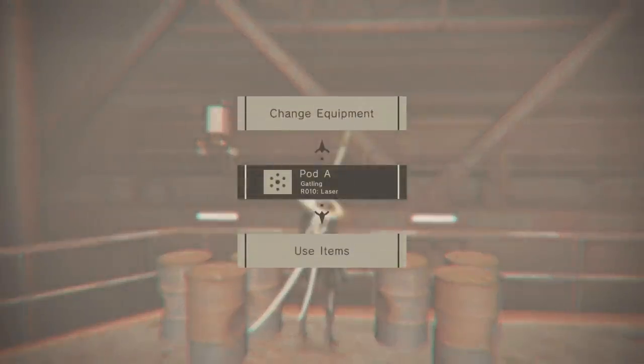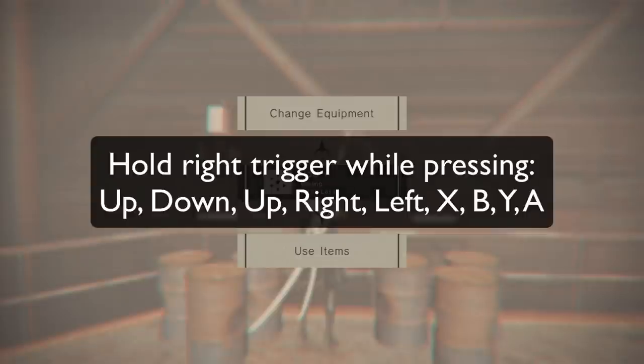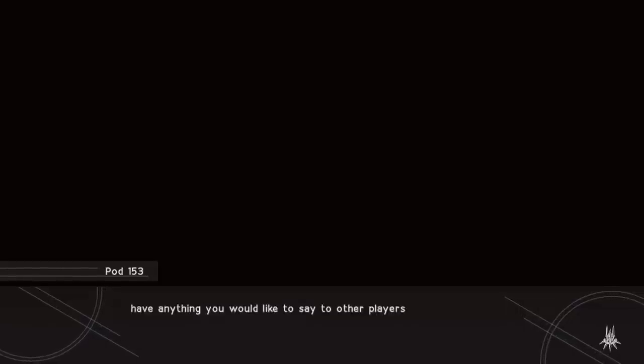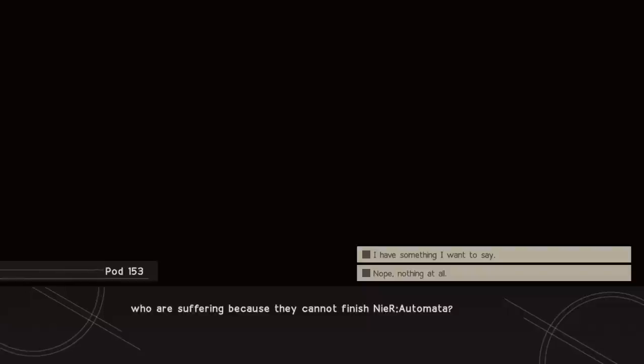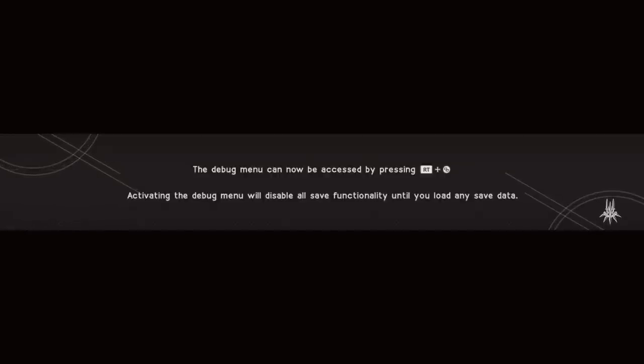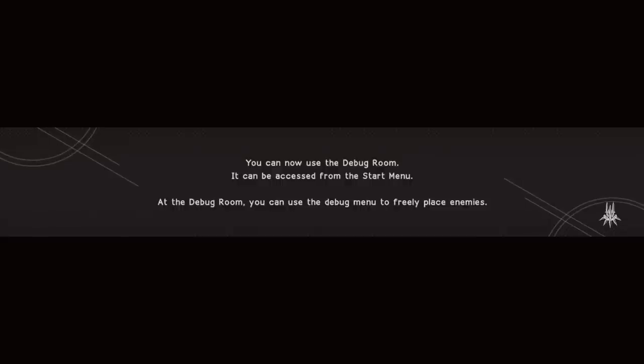Press the select button so you see the screen with pod, change equipment, use items. Then input the code shown on screen: while holding down the right trigger, press on the d-pad up, down, up, right, left, and then X, B, Y, A. The screen will fade to black and you'll see a message from pod 153. Press down, choose 'nope nothing at all,' and press A. It tells you that chapter select can now be accessed, as well as the debug menu and a couple of other things. Just keep pressing A to move through the dialogues.